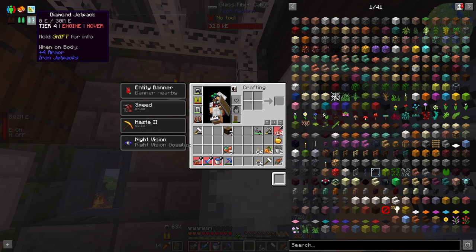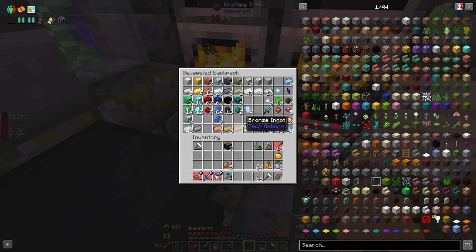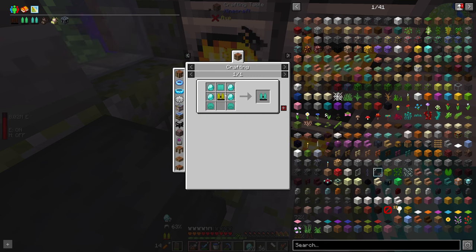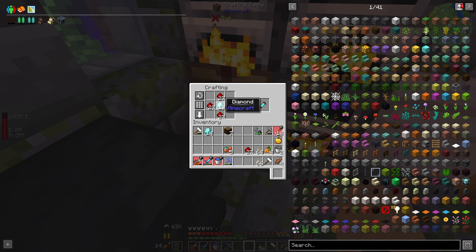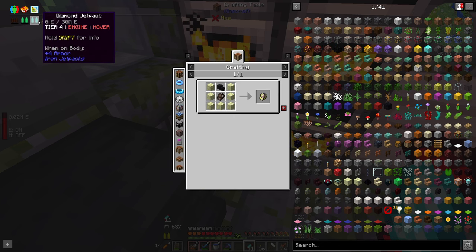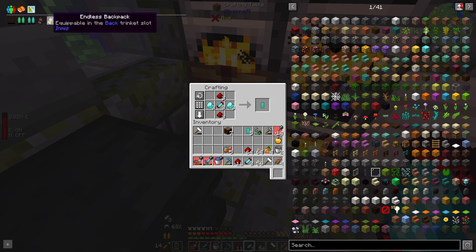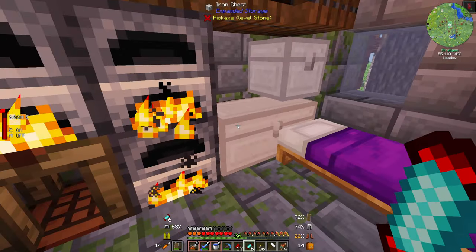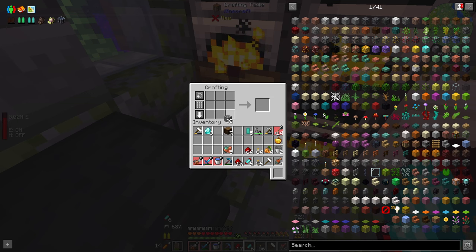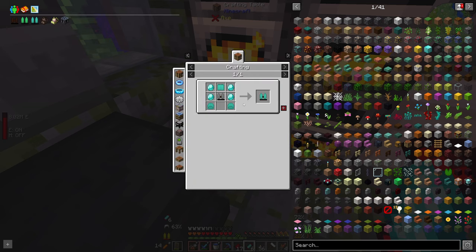Now we can work on upgrading our jetpack. We're going to upgrade to the diamond one — we've got more than enough diamonds, but it's the redstone I need. I need 11 of these, so let's get out a whole bunch of redstone. I need five of these and two furnaces — I'll make four, in preparation for when I do this with the next tier. The emerald. Gold and thrusters.